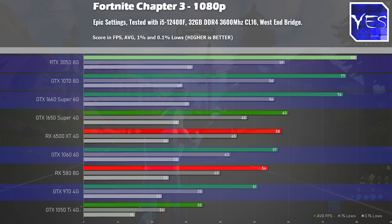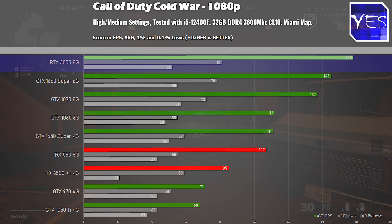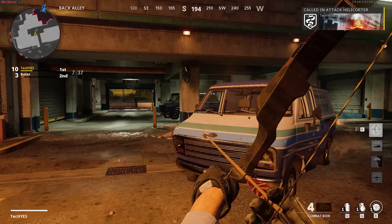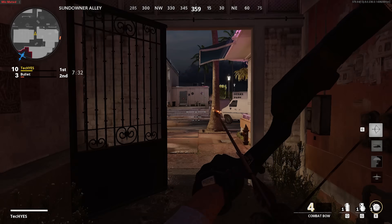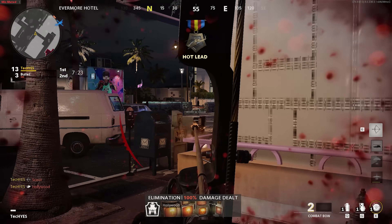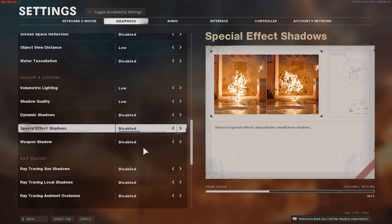The 3050 is topping the charts yet again. I came into benchmarking thinking it would fall slightly below the 1070, but it's comfortably beating it in all titles thus far. Moving to Call of Duty Cold War — a demanding popular multiplayer title — the 3050 pulled ahead with nearly 160 average FPS. It was getting nearly double the performance of the RX 6500 XT. That erratic 6500 XT performance is basically due to how gimped the card is on a 64-bit bus — loading up high and ultra textures, and the card can't handle it properly. You'll get an impressive display on the RTX 3050 in Call of Duty Cold War.